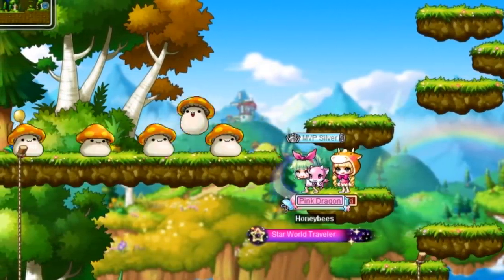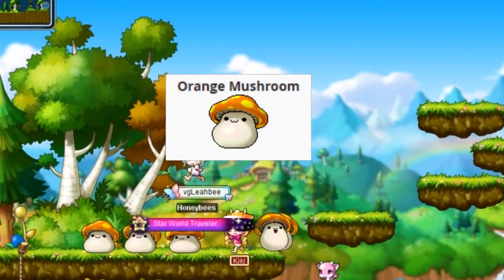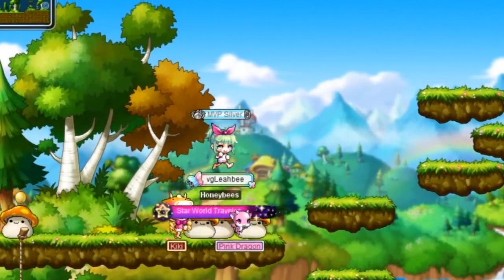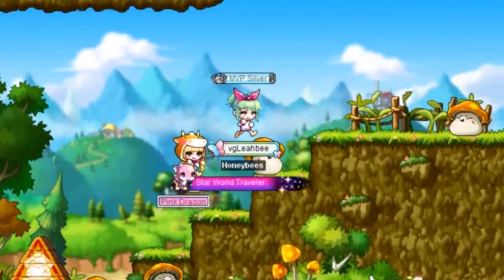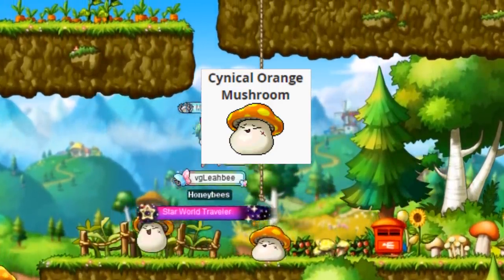Then you just move on to the next mushroom. Here we have another basic one — an orange mushroom. You can see I can do some evasive maneuvering there, but it's the same thing: just punch it, take it out, one hit. Now this is just another variety of the orange mushroom — it's the cynical orange mushroom.